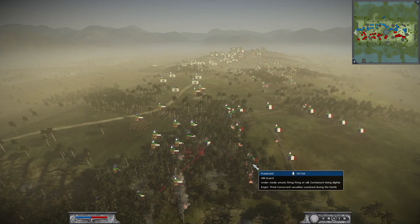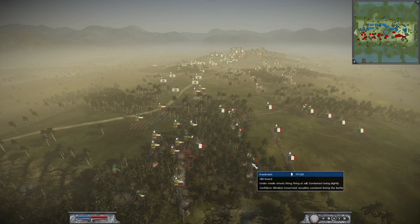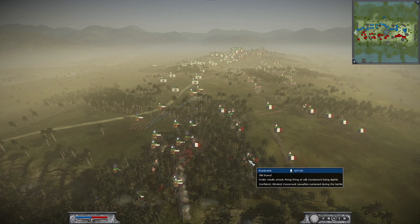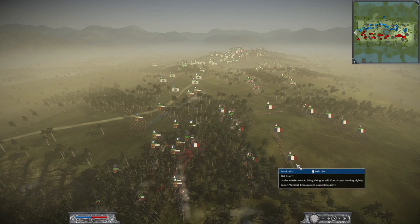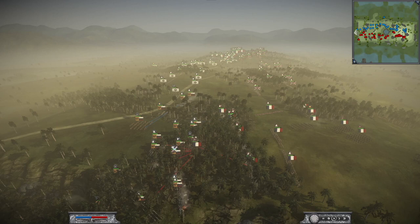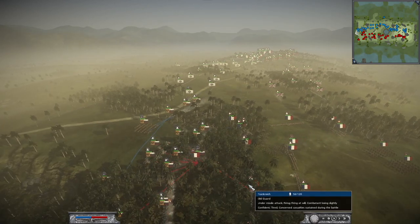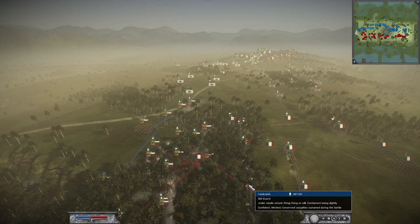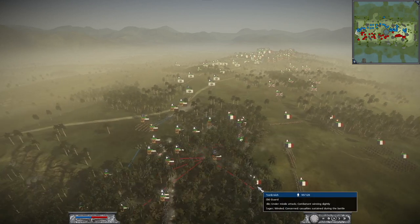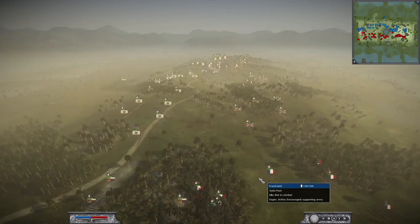Theodor threw in his Old Guards pretty early against the lifeguards afoot — both of them double-lining their guards. That's something I wouldn't do, to be honest. It's a bit risky for France against this elite build to throw in the Old Guards that early. You can see one unit already dropped to 56 men against the lifeguards, since there are many lifeguards here. That went a bit unlucky for Theodor.